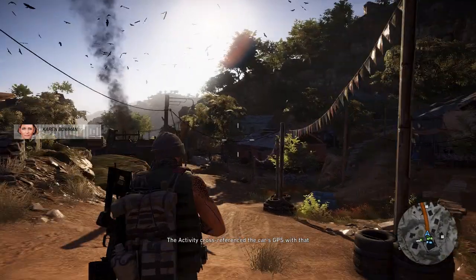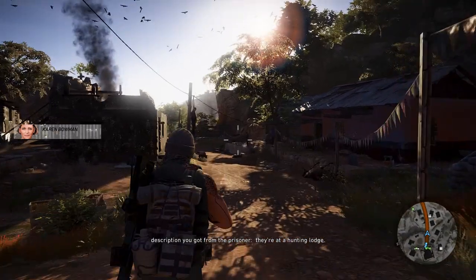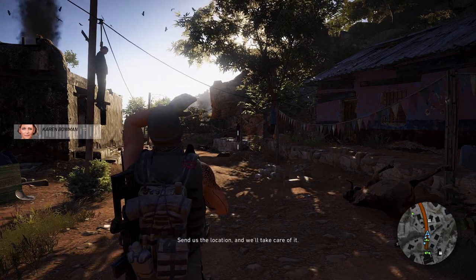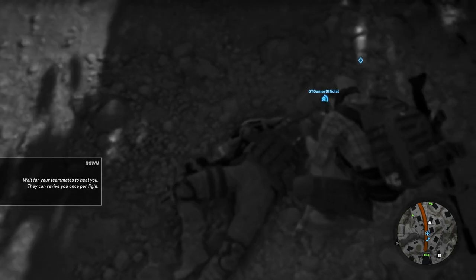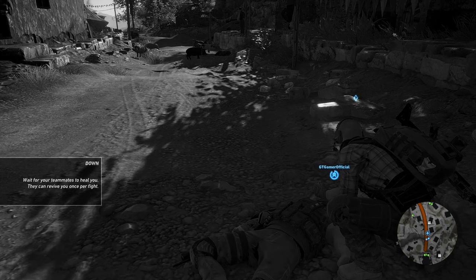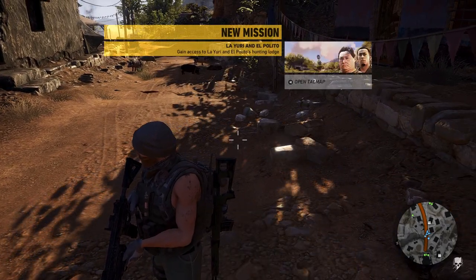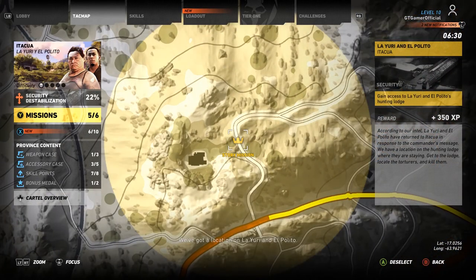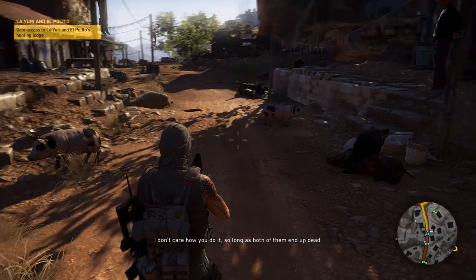Nomad, we've finally got a location on Yuri and Polito. Cross-reference the car's GPS with the description from the prisoner — they're at a hunting lodge they use for enhanced interrogations. Send us the location and we'll take care of it. One of the rebels just ran me over — what an asshole. But on the flip side, we now have a location on Yuri and Polito.